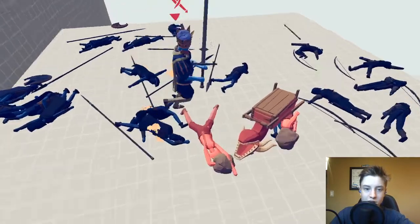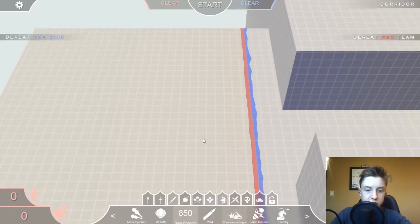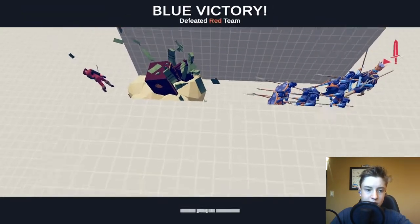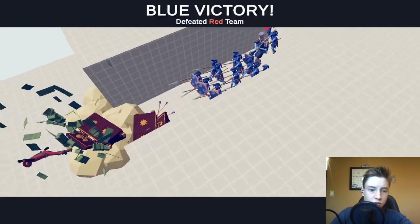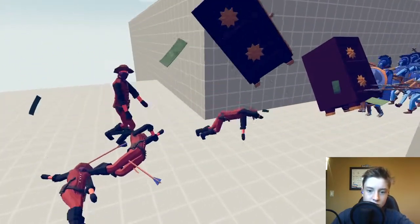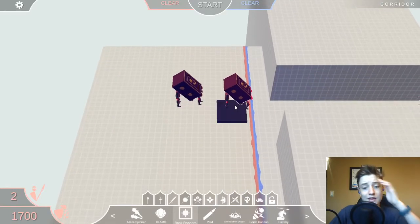They're pretty effective — obviously I don't think they're going to win here, but they killed everyone including the archers, and archers are super cheap. So I think we're going to have to limit the crowd control they can use. How are the bank robbers? I never really use them. Yeah, they're pretty bad. What if I put a couple — like two bank robbers — would that be better? They threw it and didn't even die. How much damage is this going to do? Just a little bit.